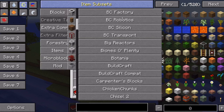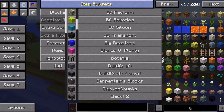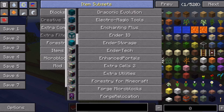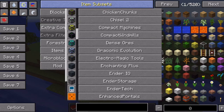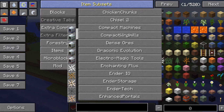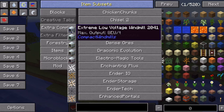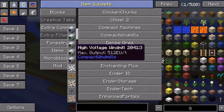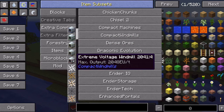Robots, Factory, Big Reactors, Botania, BuildCraft — looks like those are the engines. Carpenters, Chicken Chunks, Chisel, Compact Machines, Compact Windmills — these look kind of cool. Extreme Low Voltage, Low Voltage, Medium, High, Extreme. Pretty cool stuff.